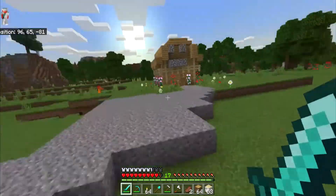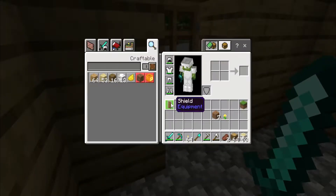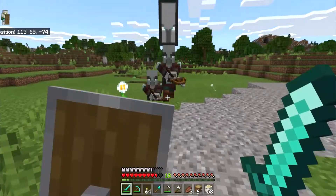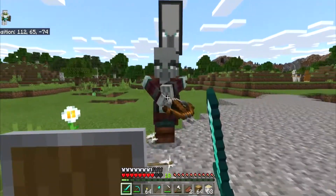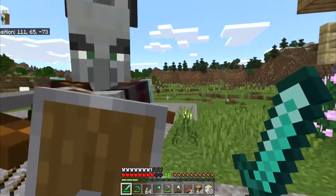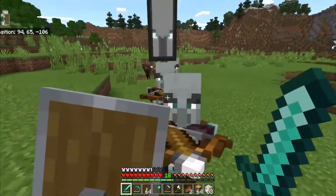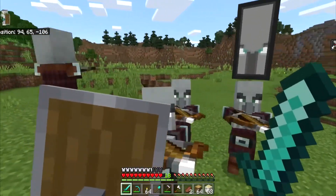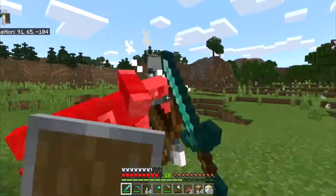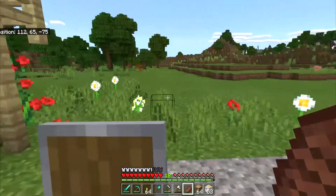Using the door method I could take out the enderman easily, then go after the spider and baby zombie. The baby zombie dropped a carrot, which is nice — we can start a carrot farm soon. In the morning I went outside and immediately three of those gray villager-like guys started shooting at me. I'm not sure why they're aggressive today when they weren't yesterday — I'll look into them after this episode. Using the door method and a shield I took them down, and cleared out four more near the llama as well.